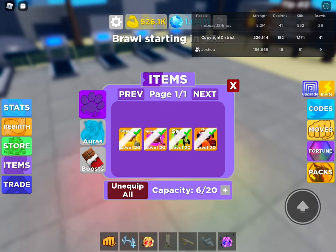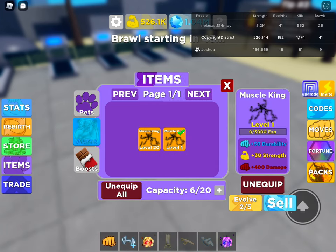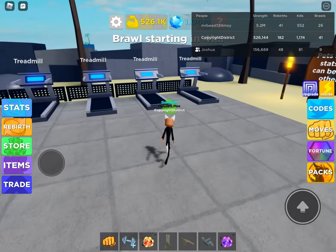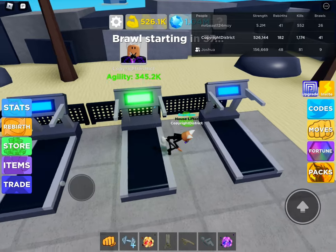Let me just unequip all my pets because they're too overpowered — they're so overpowered. So now that we only have this equipped, we just walk on one of these treadmills.